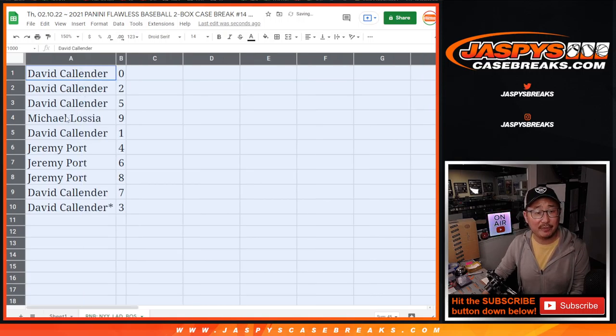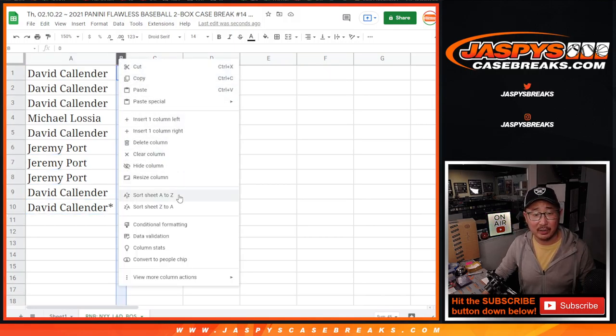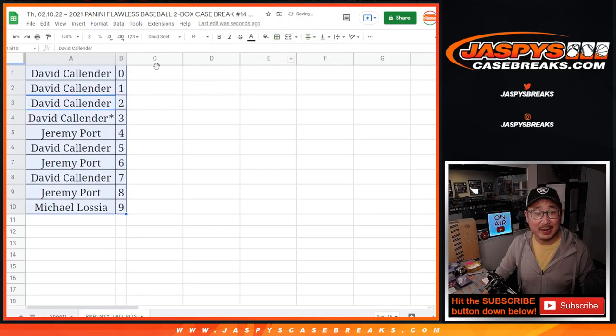David with zero, two, and five. Michael with nine. David with one. Jeremy with four, six, and eight. David with seven and the number three. Let's order these numerically. And we'll see you in the next video for the break itself. Jazby's CaseBreaks.com. Bye-bye.